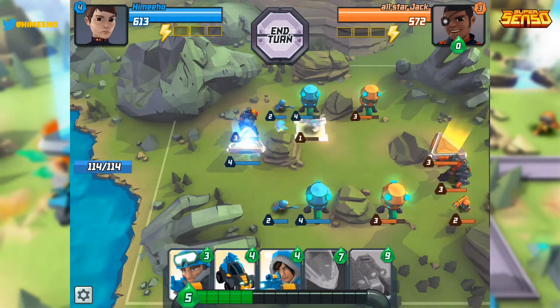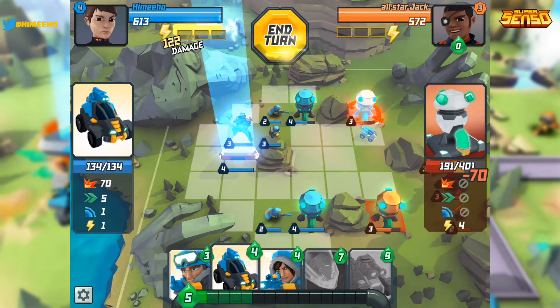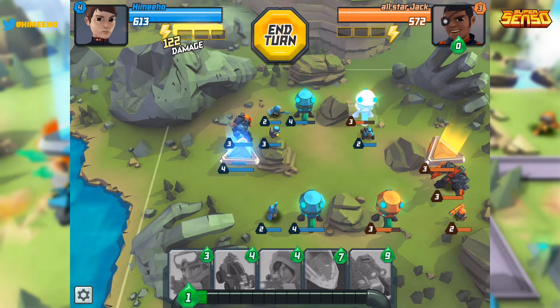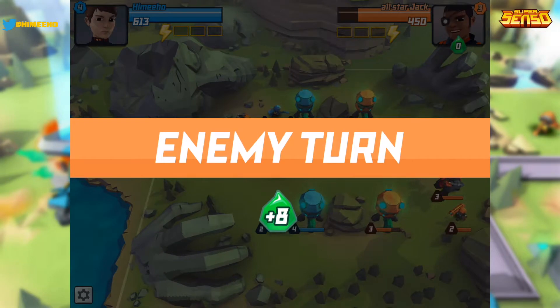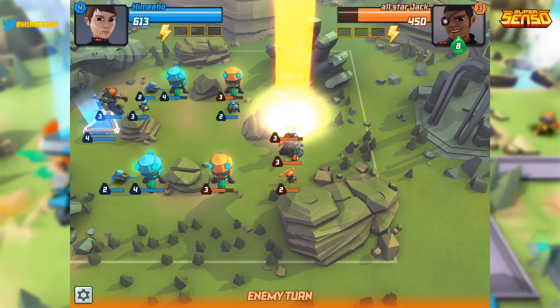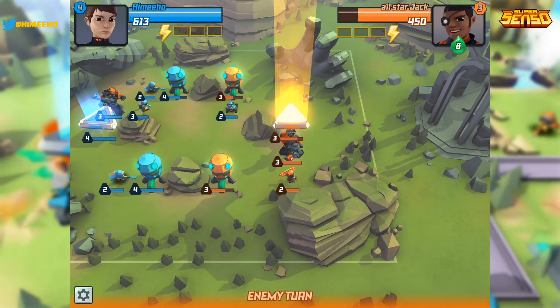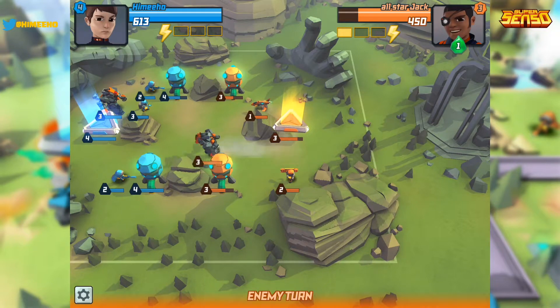Let's have my sniper take a shot over here, my other sniper take a shot over there, and go ahead and kill his jet. My scout was able to spawn and attack on the same turn — let's end the turn and do 122 damage to his senso gate. I'm curious about the level progression in this game — even in the second arena you're like level four already, so I don't know what the highest level will be or if it has a max.